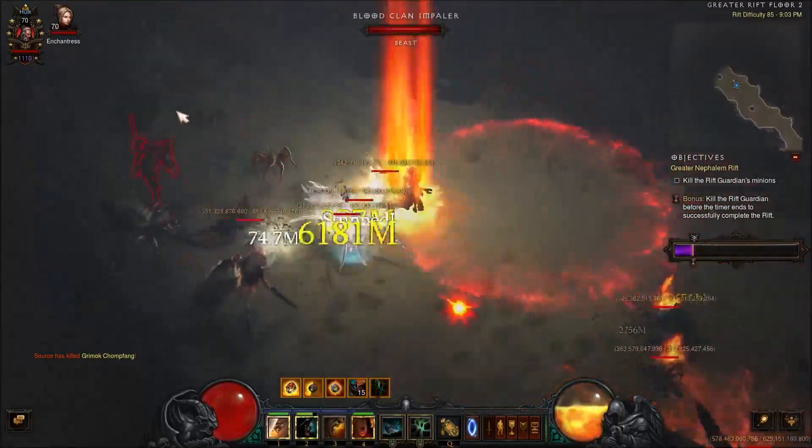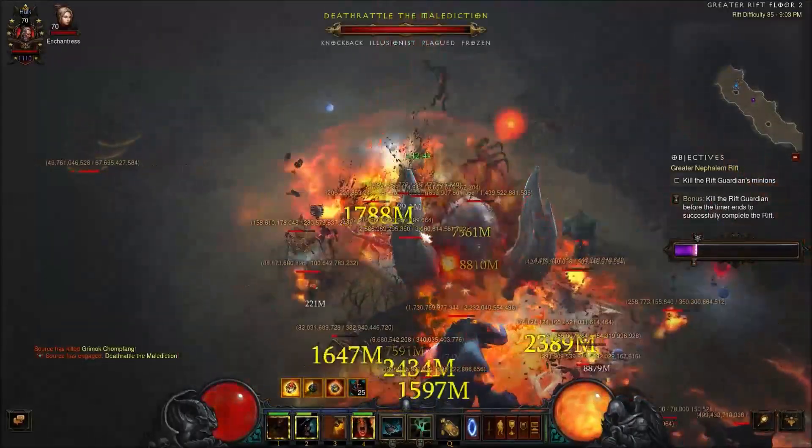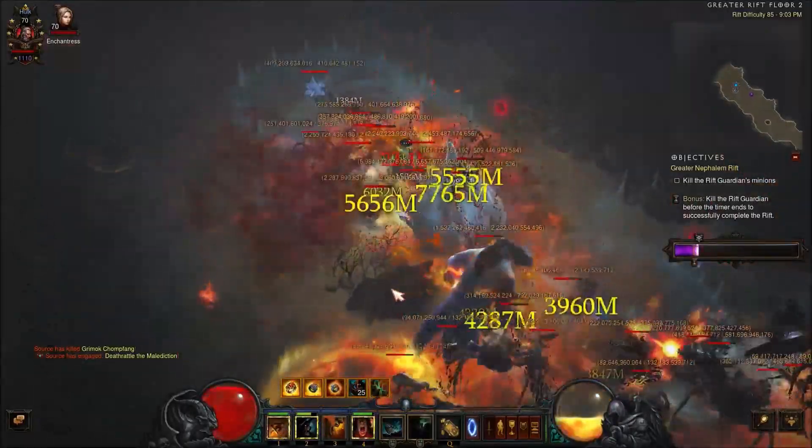Especially on trash packs — you can see when you cast Seismic Slam, everything just gets chunked to death.